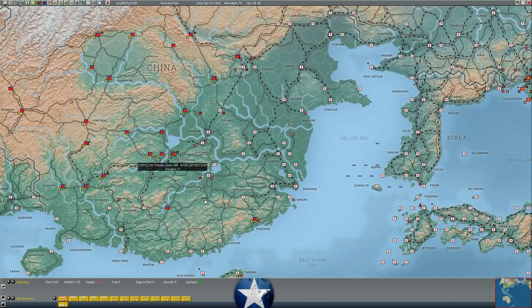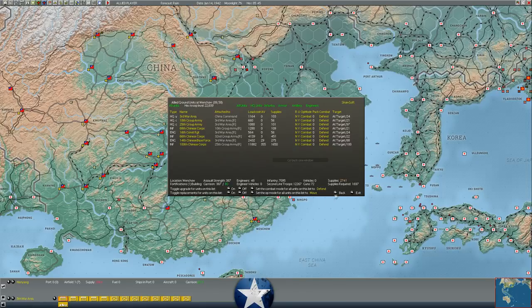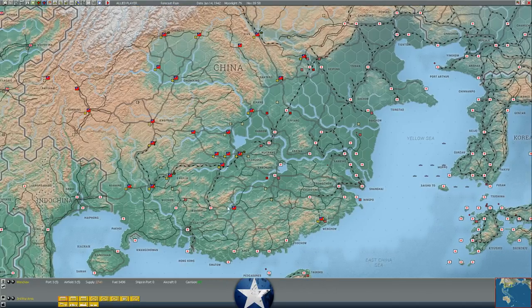In southern China, we've got one infantry corps making a sprint for Pucheng, which could open up some supplies to Wengkau, which is starting to run low. Surprisingly, they actually have a pretty good amount of supply compared to other Chinese cities — they make some of their own because they have resources, and they still have a little bit of fuel for production too.